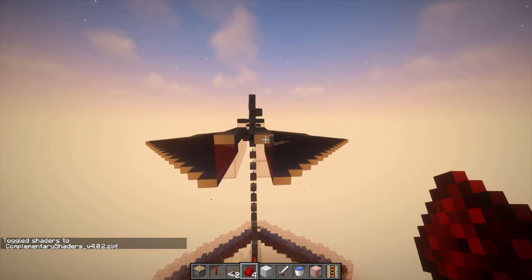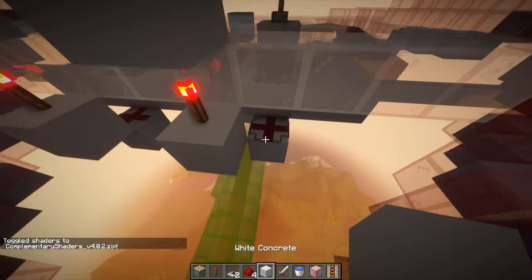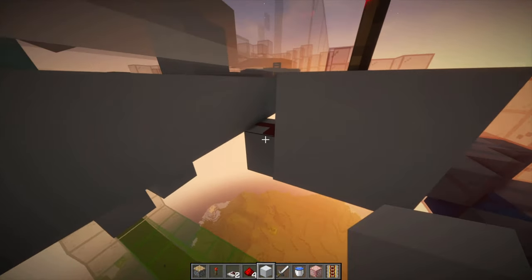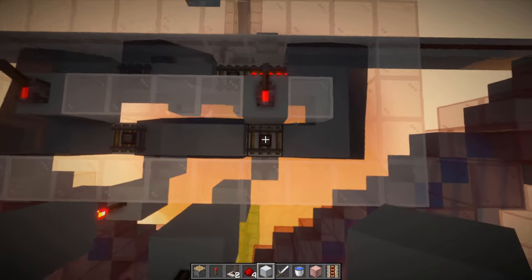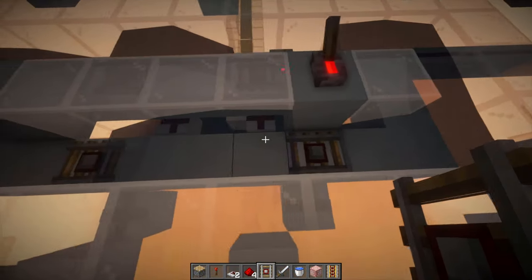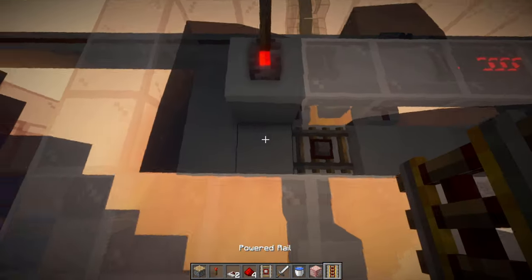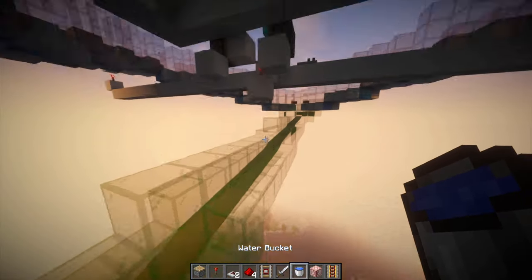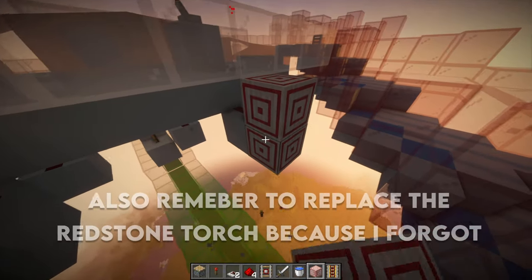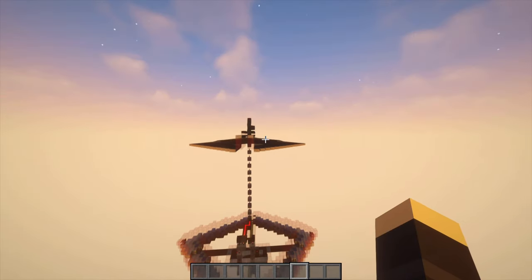Once you're done with the sunroof, we're going to make one quick change down here. Mobs are landing on the water because of it, so we're going to move this detector rail one block backwards. We're also going to replace all the rails with water. Remove this block where the redstone torch is sitting on, place a target block right here, and increase the redstone right there. With that, we are officially done with the mob farm.